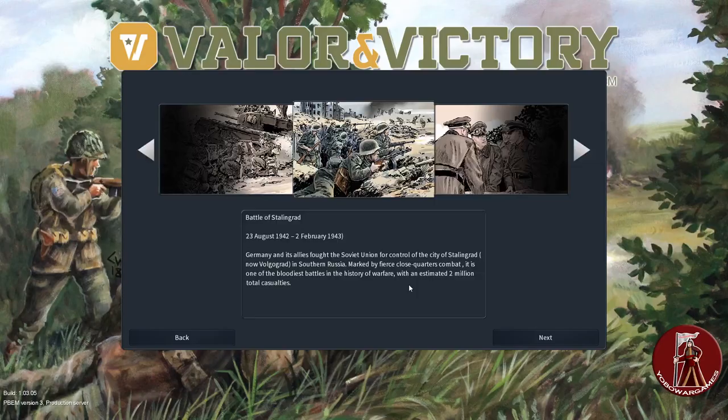Hey everybody, it's the Wargaming Guy, welcome back to the channel and welcome to our first look at the first DLC for Valor and Victory. It'll be coming out in about two weeks — actually I was wrong, it's going to be published on February 3rd, sooner than I thought. This is the first DLC, it's set during the Battle for Stalingrad, cleverly named Stalingrad. It covers a wide range of settings and locations, 13 brand new maps and 14 scenarios.